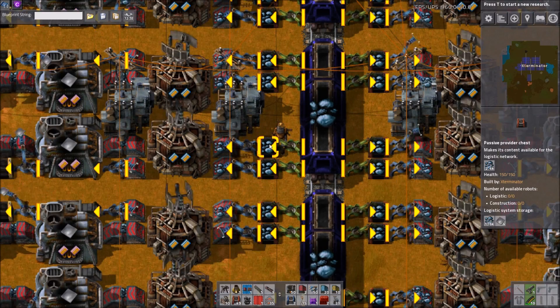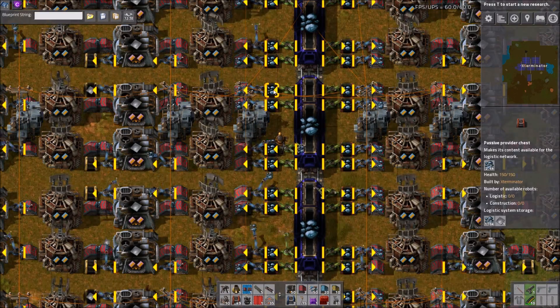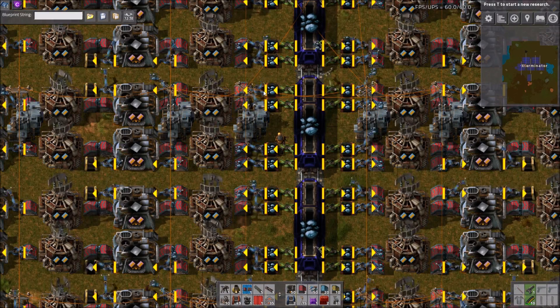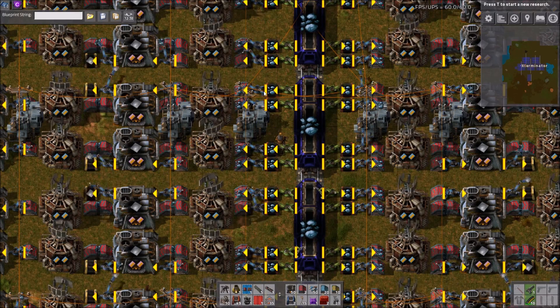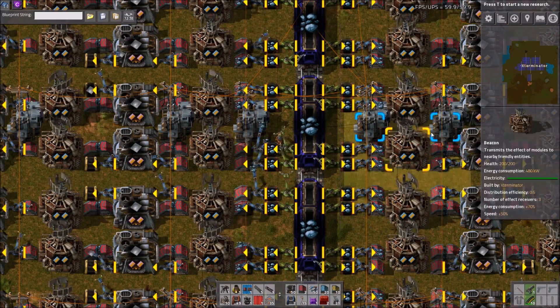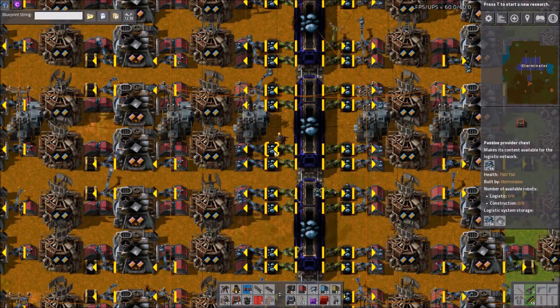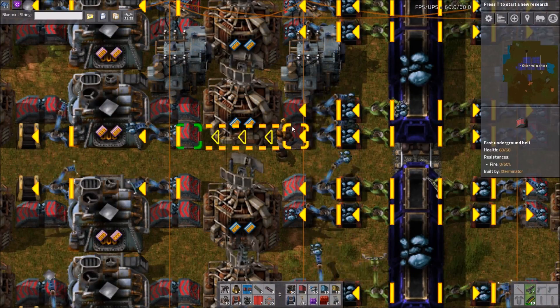So you have four per side unloading and they unload into passive providers. They don't have to be passive providers — the reason I made them passive providers is so that the ore is counted in the logistics network. You could set up a smart stacker or train stacker like we did on the earth map, where it detects how much you have in your system and then holds trains or not. That's the reason I did this.